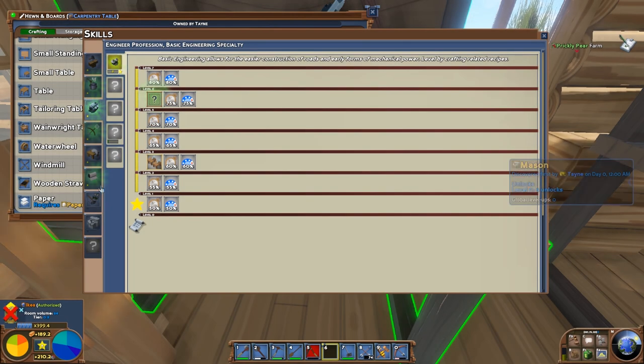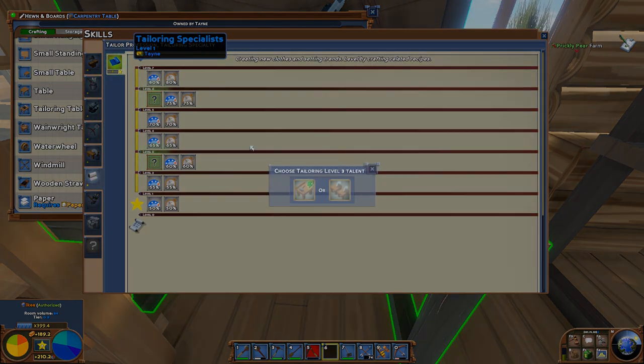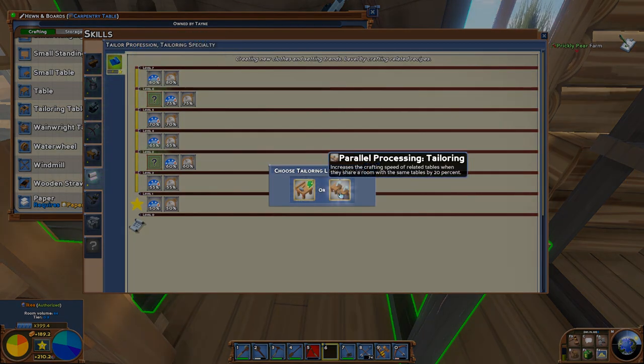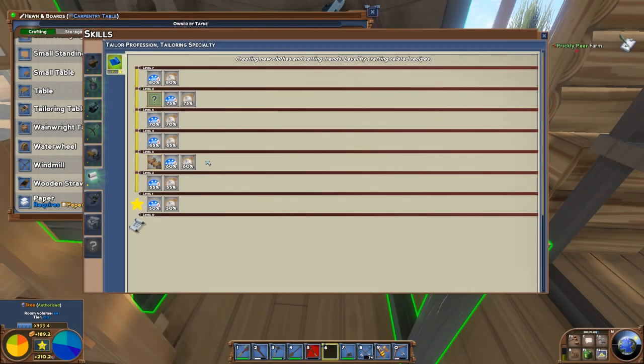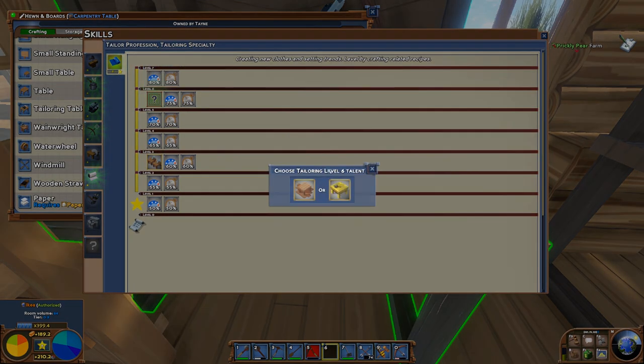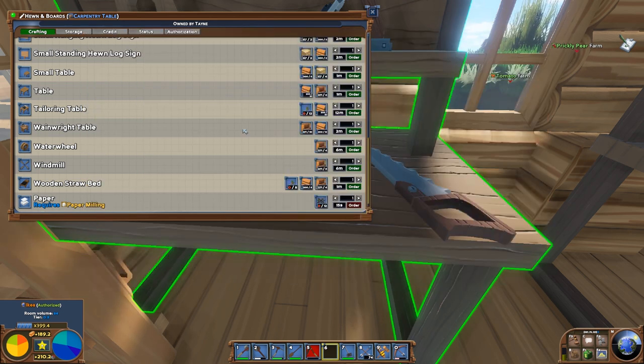The same thing applies for tailoring. Level 3 is going to be working together — you want to work multiple tailoring tables together making cloth, cellulose fiber, clothing. So parallel processing is the way to go. I'm not going to take it just yet because it requires a 1.2 tier room to work properly. You're not going to level up your skill as fast as I did — this was in 20 or 30 seconds.